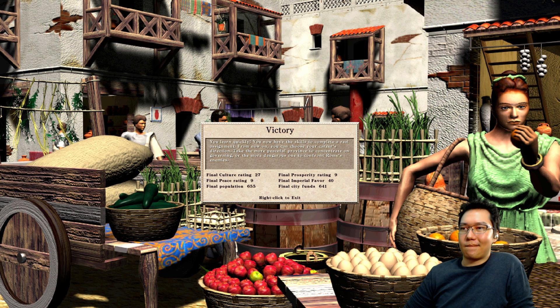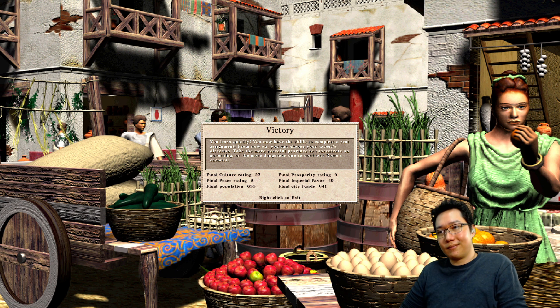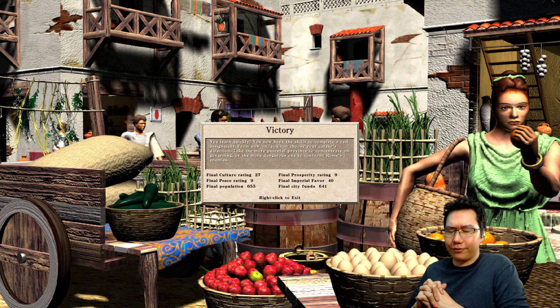You learn quickly. You now have the skills to complete a real assignment. From now on, you can choose your career's direction — take the more peaceful province to concentrate on governing, or the more dangerous one to confront Rome's enemies. That's the end of Mission 2, and we are of course going to be continuing on to the next mission.